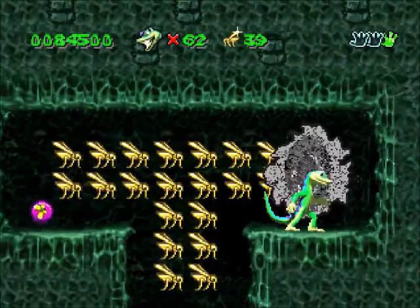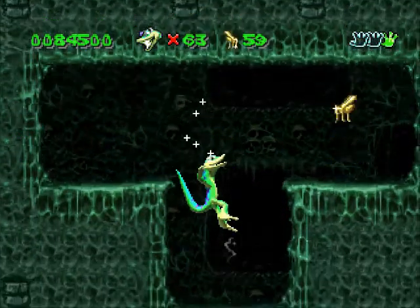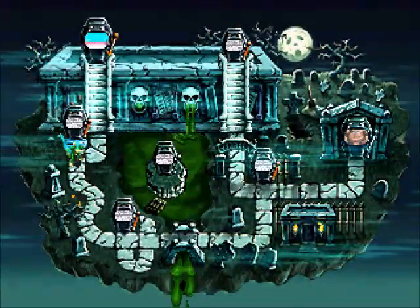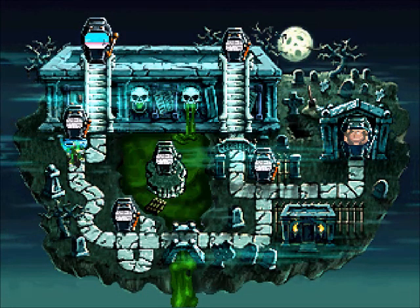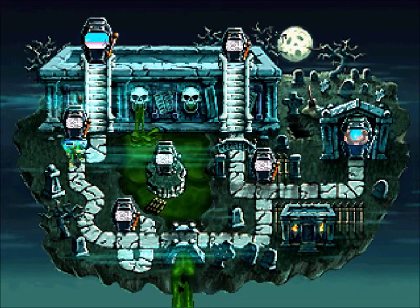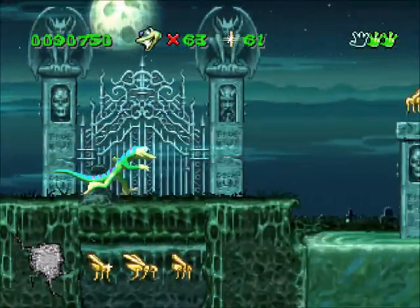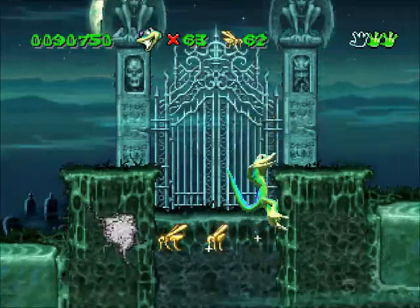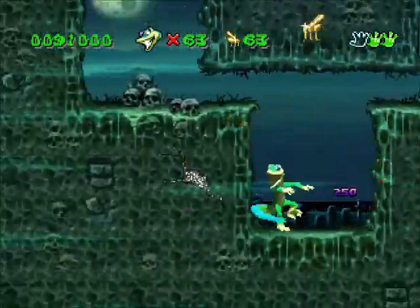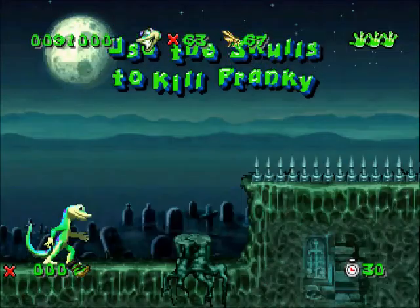Alrighty then. I'll meet you guys back at the world map then. Okay, so next we'll be going for the bonus entrance in Tomato Soup. I think I found this one originally when I was playing — it's through a collapsing floor and to the left. I think this is it. Yeah, this is it. I remember. Over here it should be. Yep, there we go. That is quite an easy bonus to find. Not really that surprising that I found it originally.